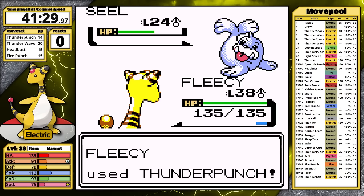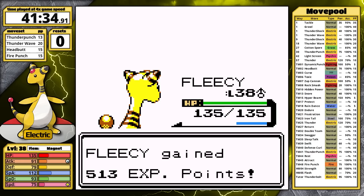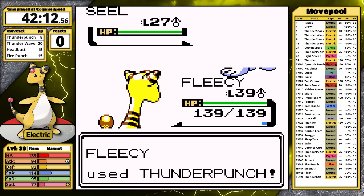With that done, I head over to Pryce's gym. In the moment, I decided to train here because I was a bit worried about Jasmine who's next, but after a single trainer I was just like — why am I doing this? Ampharos is so great, let's just face Pryce. Steel is first — this is one of my least favorite Pokemon, so being able to use Thunder Punch on it is so satisfying.